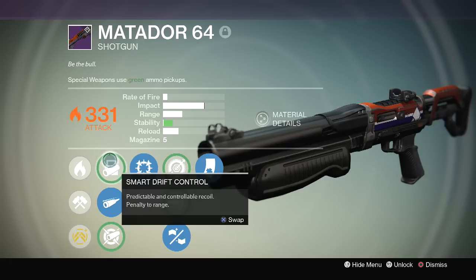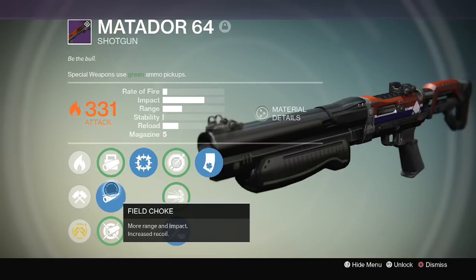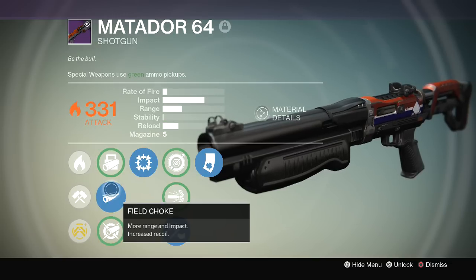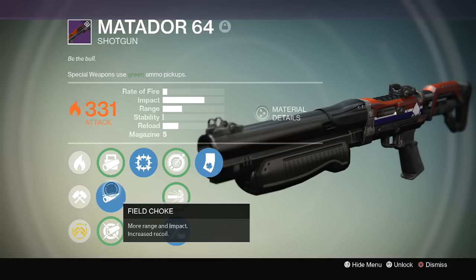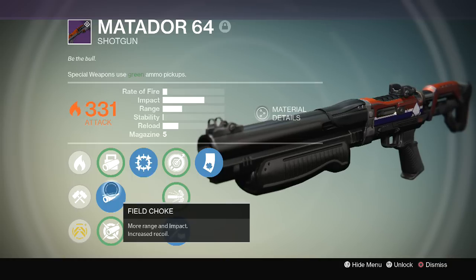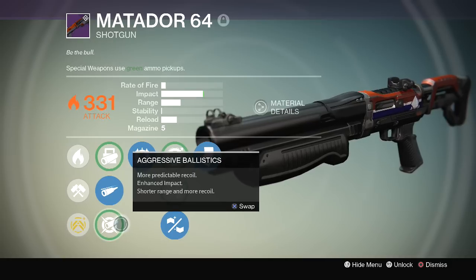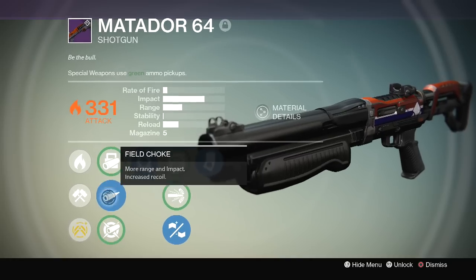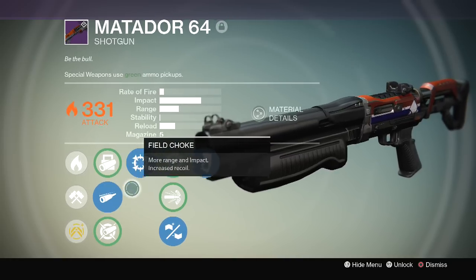First off we've got smart drift control — I don't really use that. What I do use is field choke. As you can see in the description, it gives more range and impact but increases recoil. We also have aggressive ballistics, but I'm a fanboy of field choke — I much prefer that perk.